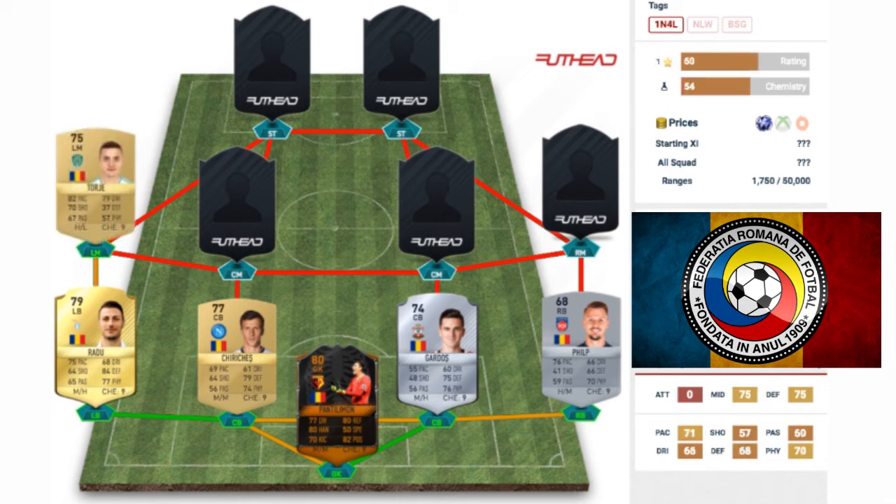In the left mid position, we have got a guy named Torje — not too sure how you'd say that either. He's a 75 rated non-rare gold card, and I believe that's a team from the Saudi Arabian League. He's got 82 pace, 79 dribbling, and 70 shooting — some pretty decent attacking stats for a winger. His passing is 67, so that's not too bad either.